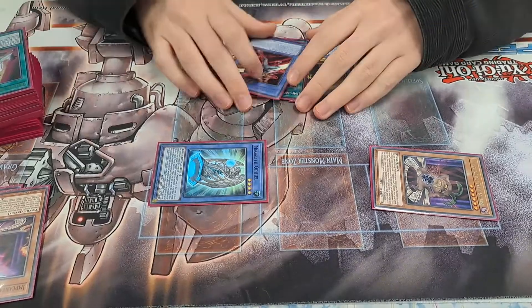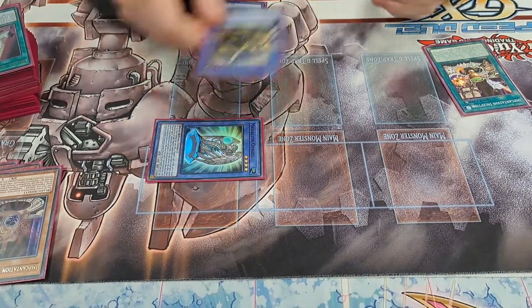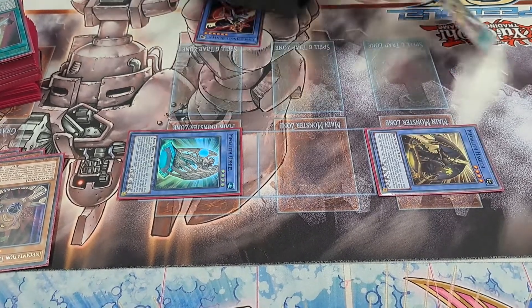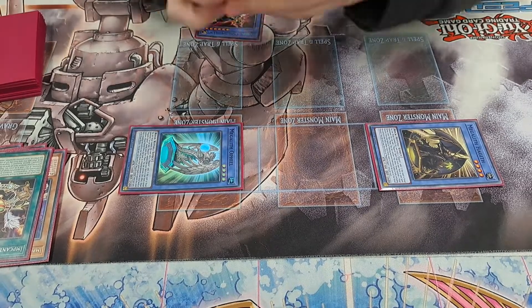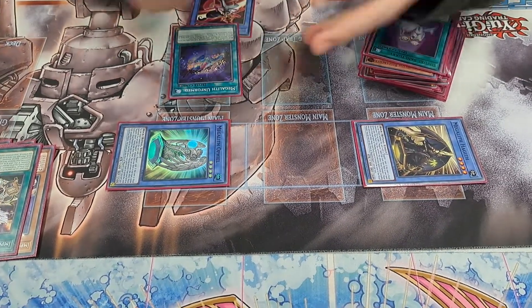At this point your opponents have scooped, but keep going. They don't scoop because they don't know how the deck works, so they don't know that you're going to win. Anyway, you activate Inception, summon the Haggith, activate its effect as a Megalith spell trap, so you add Megalith Unfold.